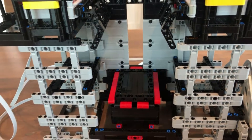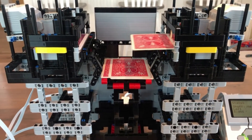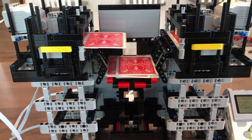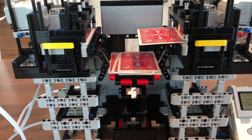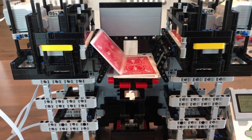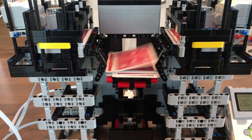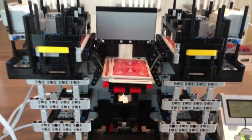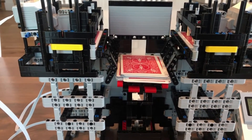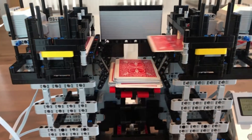First thing you see is the platform rise up and it starts spitting out cards. It's not particularly fast - I didn't use any gears or different size wheels. I just wanted to make sure it didn't jam or clog up. Every time two cards spit out, the platform drops down approximately the thickness of two cards, which always keeps the drop height consistent. If you go too far, the cards will flip over; too close and they'll jam with each other.